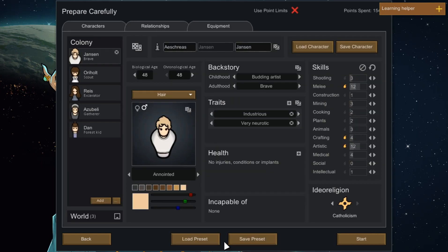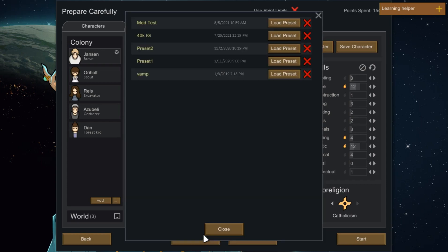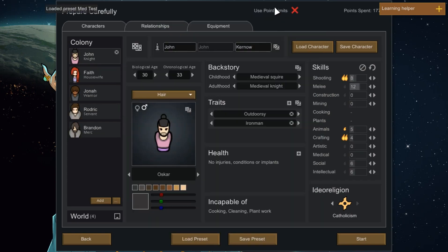We are going to use the Prepare Carefully mod and load one I made earlier — our five colonists. I haven't fiddled with their stats, I just put names in and adjusted some backstories to make sense for the medieval setting. They're all good practicing Catholics. We have John Curnow, our loyal knight; his wife, Lady Curnow; a couple of his men-at-arms; and his servant Roderick.